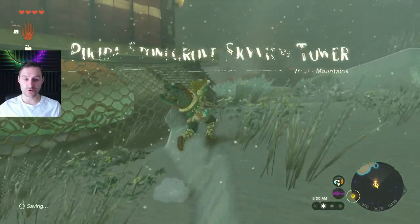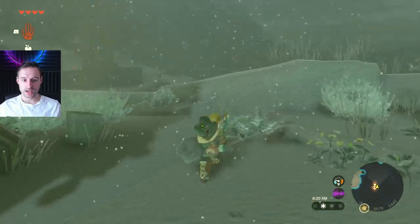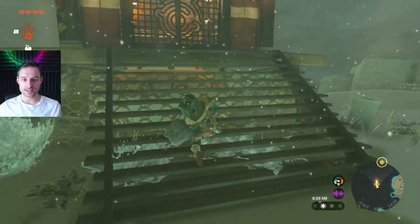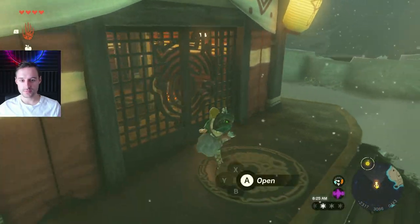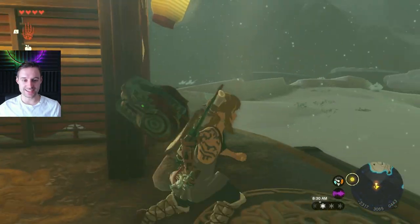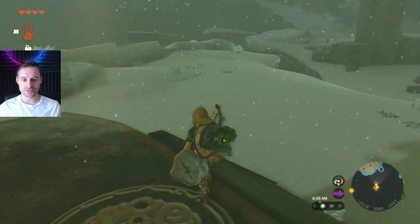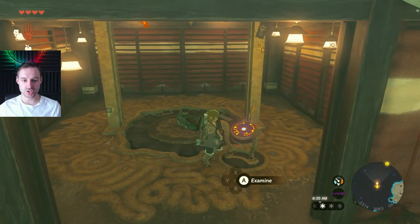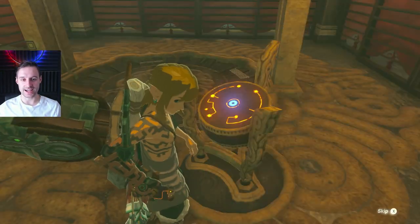Pikida Stonegrove Skyview Tower is the next one in Hebra — once you arrive here you should be able to just go on in. This one is straightforward and as easy as it can get. However, you are going to have to climb your way up to the little ice caps it's on. Once you do, you've got the tower open.